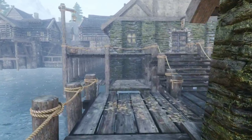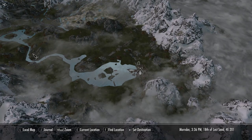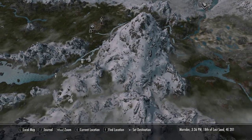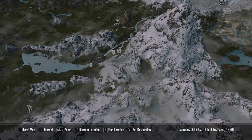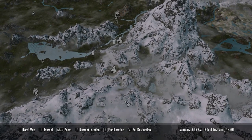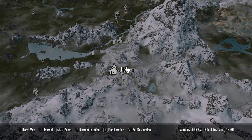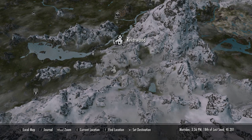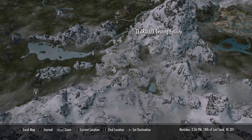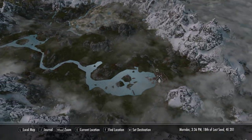We are still here down in Riften. I forgot to show on the map where we were. This is Helgen, and there's a road here. This is where we came down on the cart ride into Helgen, and we came down the hill to the Guardian Stones, through Emberwood Bar to Riverwood. We went over the hill to Whiterun Stables, and Riften is way down here in the southeast corner.